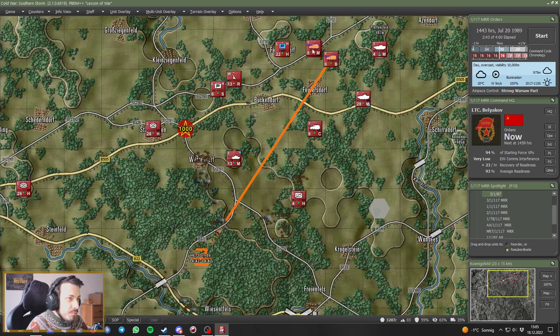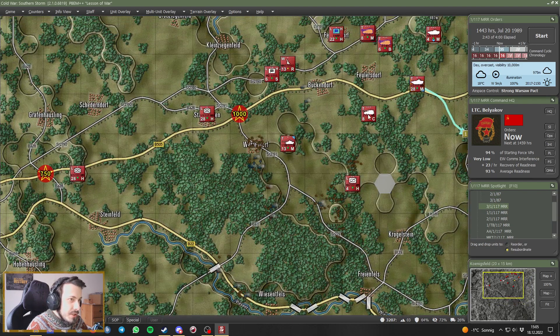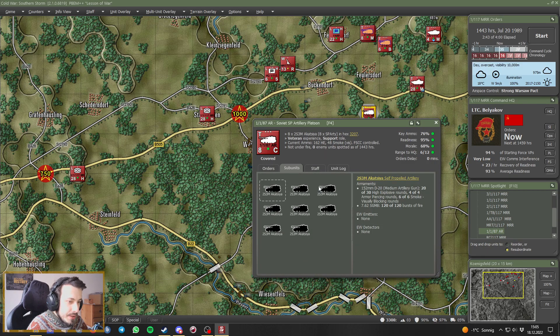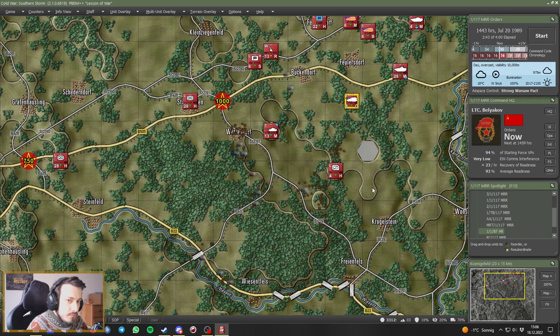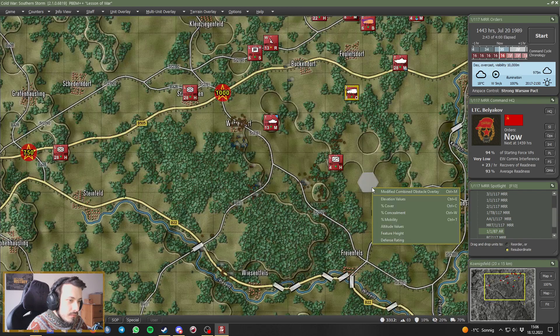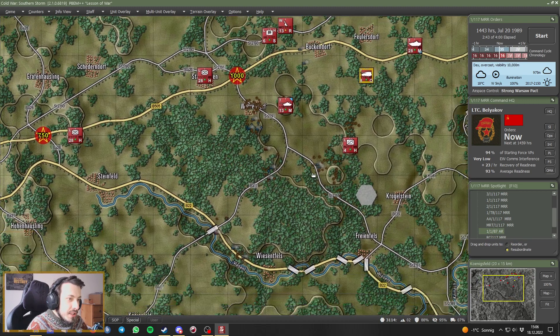They got orders to bombard, they got orders to move — which is all right. These guys are low on ammunition. 20 out of 30 high explosives, so they can actually be set on-call again. If anything is coming in, they will provide some nice barrages.